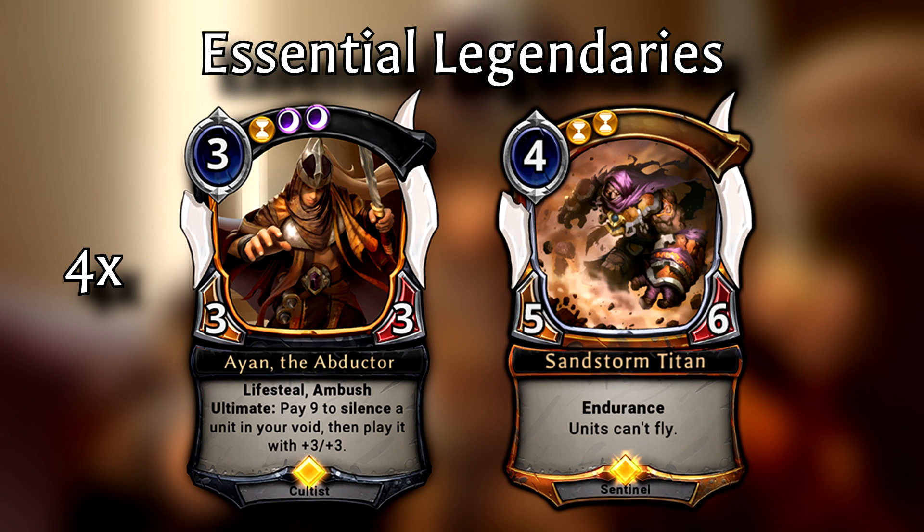The only Xenan deck that doesn't always play Sandstorm Titan are Lifeforce decks of the 2 and 3-faction variety, and there still isn't a standard variant of Lifeforce decks yet. Just like every other guide I've done where this guy shows up, crafting 4 copies is required. You just can't go wrong with these, even if you're not playing Xenan and instead want to play another time deck.